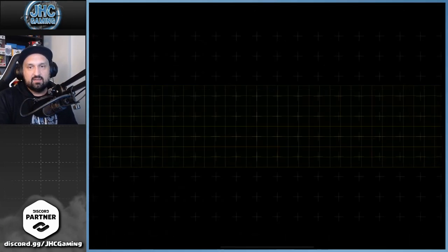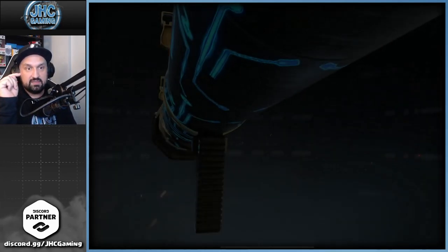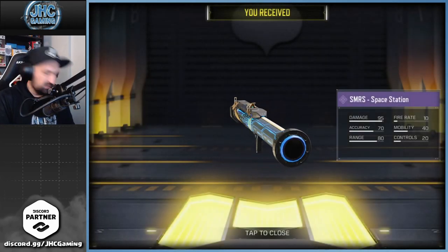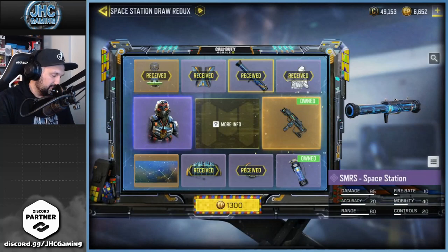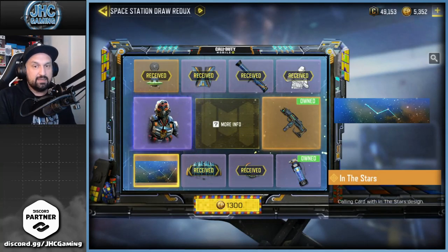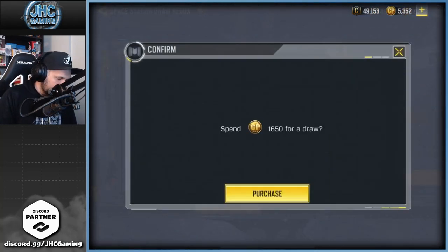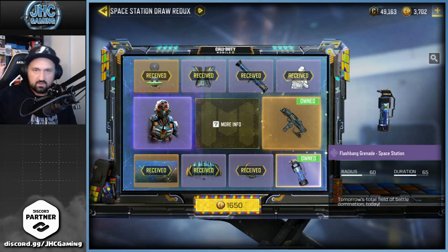Going for the soldier — and here comes the duplicate. I paid around 800 CP to get a duplicate rocket launcher. See what they give me in exchange — 10 credits. That's pretty low. 1300 CP is the next one.